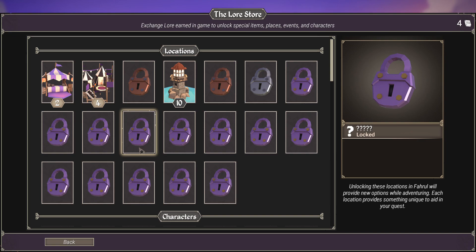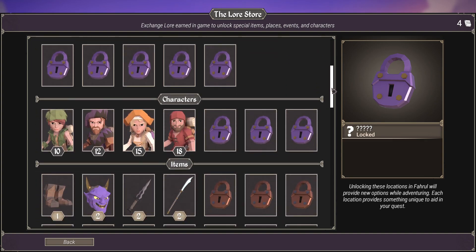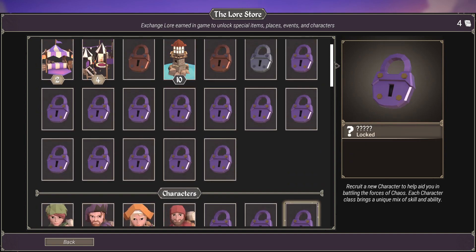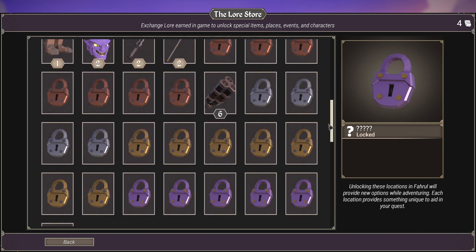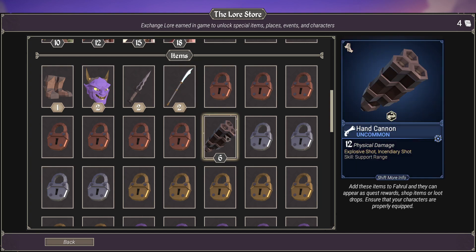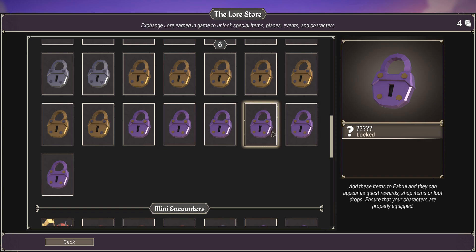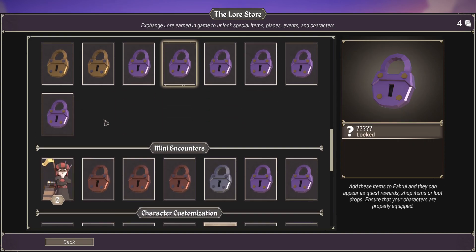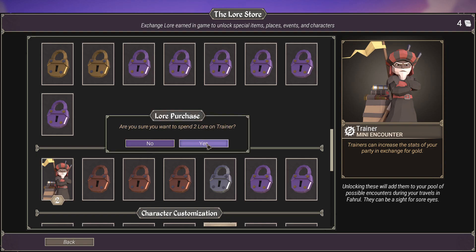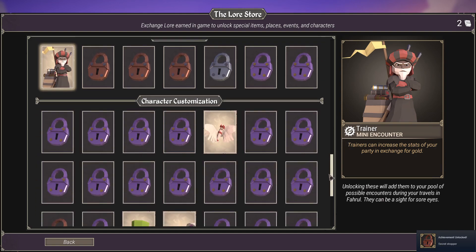So let's jump into the Lore Store — this is what we spend all those tomes we've been getting from doing the dungeons. When I first looked in here I didn't notice how far it scrolled down, but there are characters we can unlock: trappers, buskers, herbalists, woodcutters. There are unique locations that can pop up as well. It's a bit buggy when you scroll. There are different items, artifacts, really cool looking weapons, hand cannons. I wanted to use two tomes on the Trainer — it's a mini encounter that can increase your party's stats in exchange for gold.